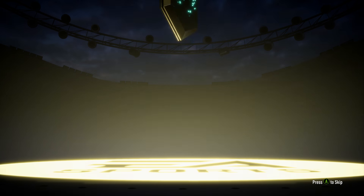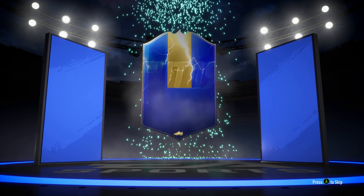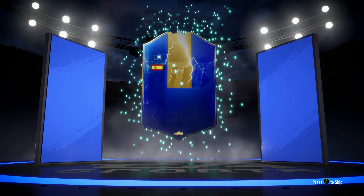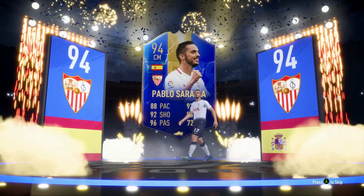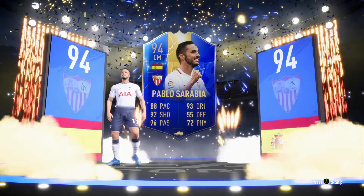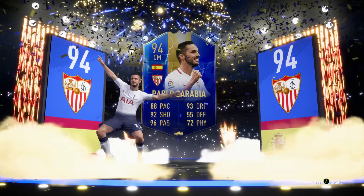We're doing the prime gold players pack - that's the one we got for completing that SBC. It's a walkout! It's a walkout! Team of the Season Spanish centre mid - who is it? Pablo Sarabia! Nice, 94 rated!